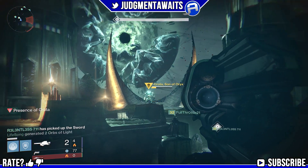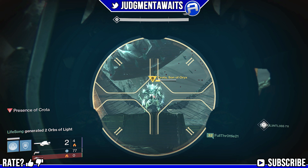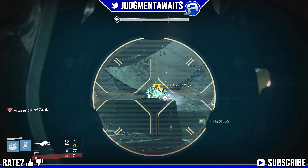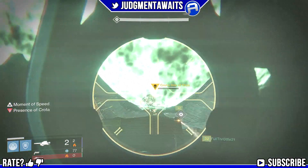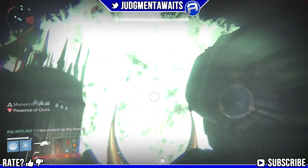We drop the swordbearer just like normal, wait for our swordbearer to go up and call damage, then shoot Crota just like we've done. We have the guy on the right with the bubble shield. When Crota gets down to about 10-15% health, he goes ahead and rages — don't panic, just go ahead and drop him again. Then the swordbearer is going to go in there and get the job done.